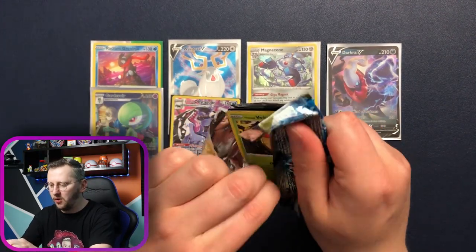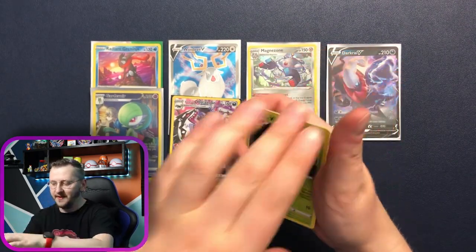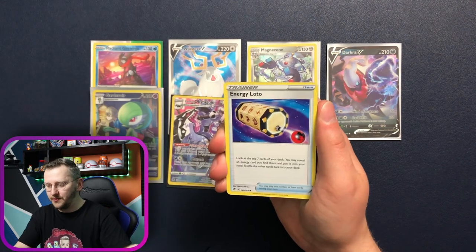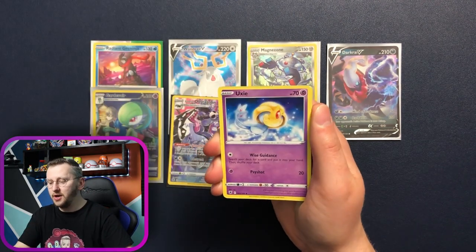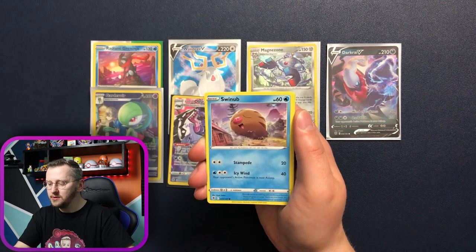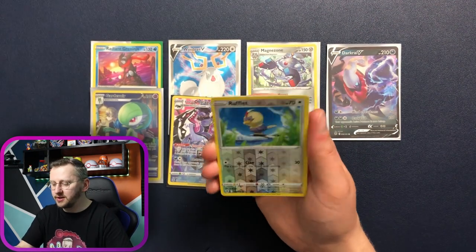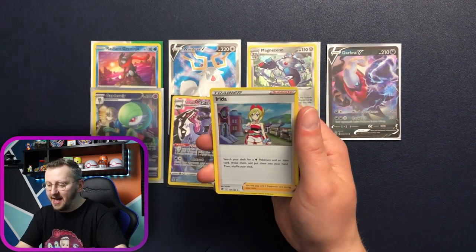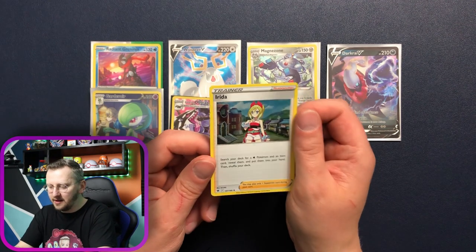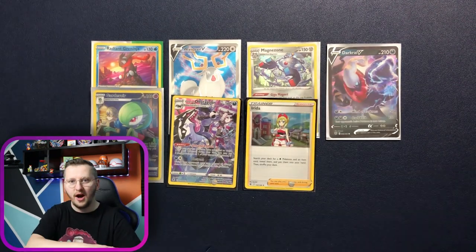Another pack, another pull! Here we go. We have Hisuian Overqwil, Energy Lotto, Yukti, Energy, Hisuian Voltorb, Glamyow, Swinub, Chatot, Ponyta. A gorgeous Rolette as our reverse holo. And Eridian as our holo rare — a really nice card! Love it! Another holo going into the binder.